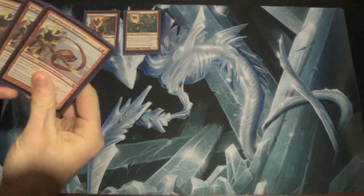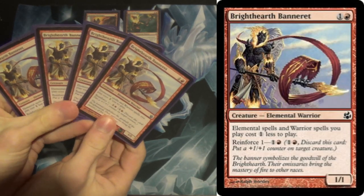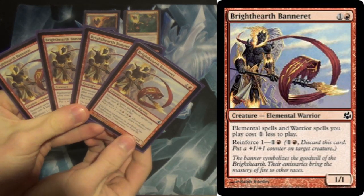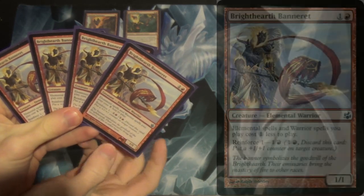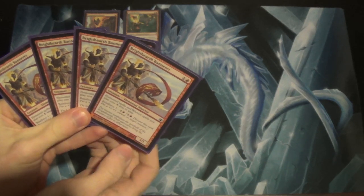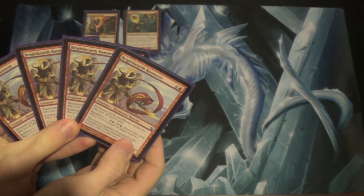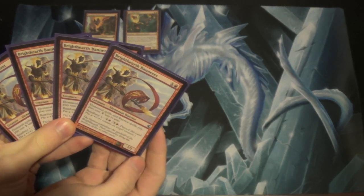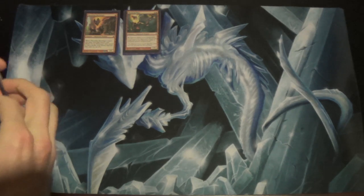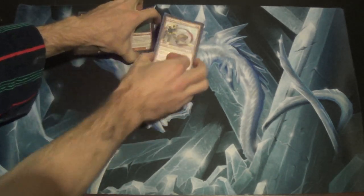On the theme of making our elementals cheaper, we have four Bright Hearth Bannerette from the Bannerette cycle in Morningtide. This just makes elementals and warriors one cheaper. They don't stack — elemental warriors are not two cheaper, still one. And it has reinforce. I honestly don't know that I've ever actually used the reinforce mode on camera. But you just care about it making them cheaper. That's pretty much it.